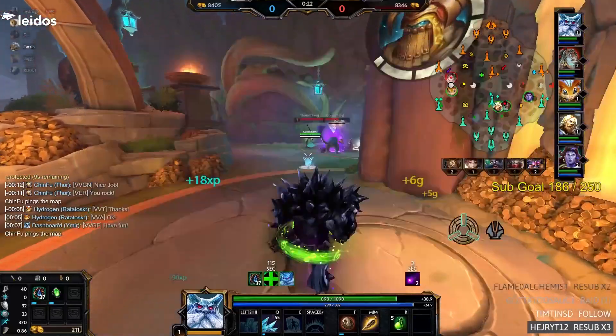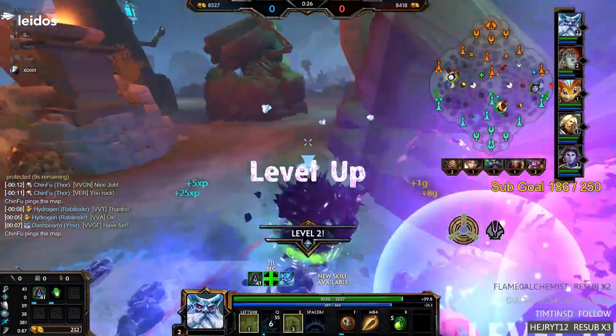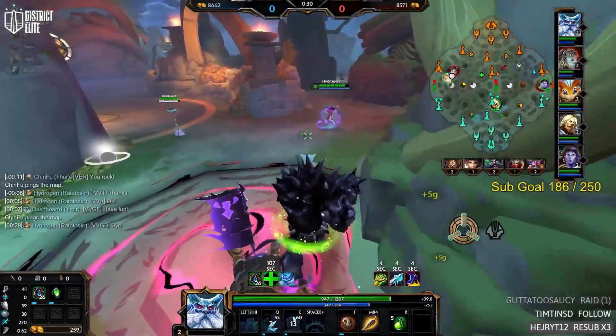How to be a better Ymir in under 120 seconds. Ymir has a ton of pressure for minute one, so try to abuse this and invade if you clear quickly. This will often catch the enemy team off guard and yield you even more pressure in lane.